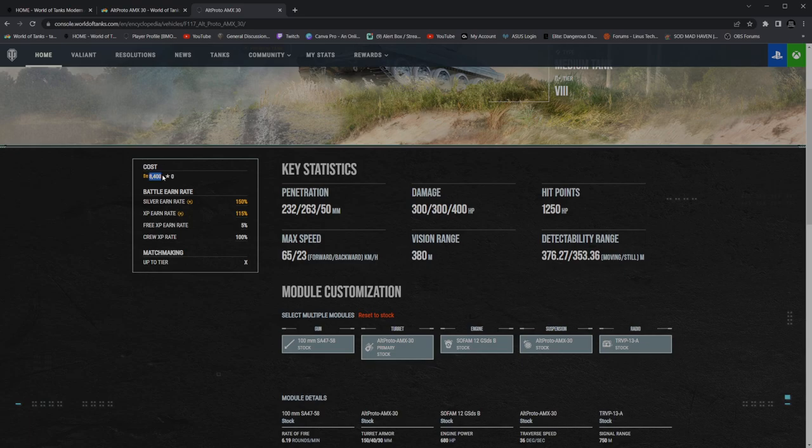8,400 gold if you want to get your hands on this tank. Let's go ahead and jump into the gun statistics. 232 penetration, 263 on the premium, and then 50mm of penetration on the high explosives, with 300 damage across the board and 400 for your high explosives. You have AP and then APCR. 1,250 hit points. With the most recent release to the game, the Centurion AVRE, this tank has been struggling a lot whenever I end up against those, because there is nothing that you can really do to them.